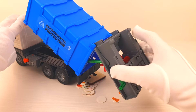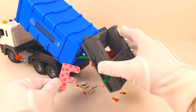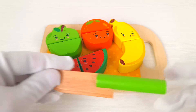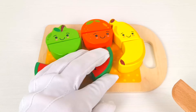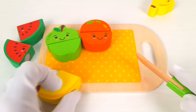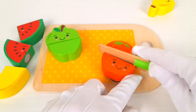Let's see what the garbage truck has inside — it has some garbage and our letter F. F is for fish. Wow! An apple, orange, banana, and watermelon — let's cut them in half. Nice! Let's cut the banana as well. Let's take the orange and cut it too.